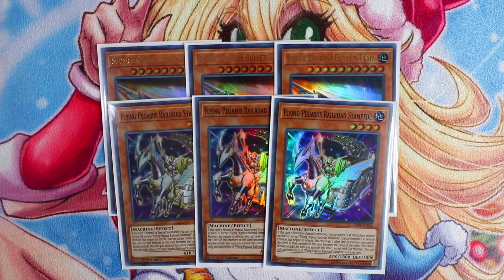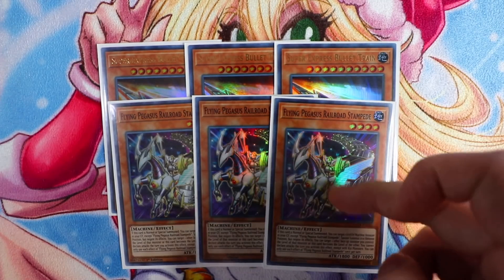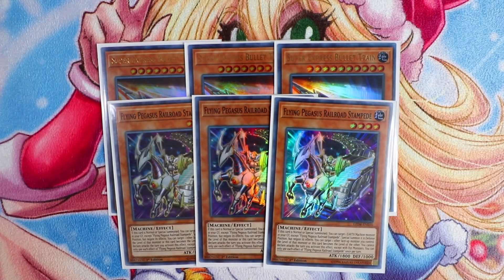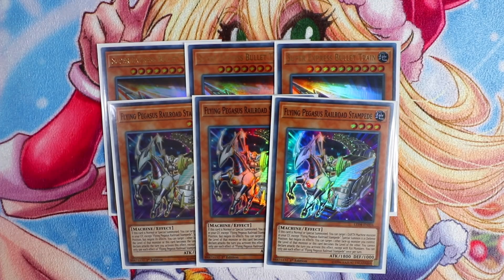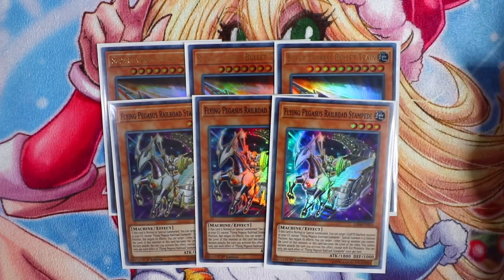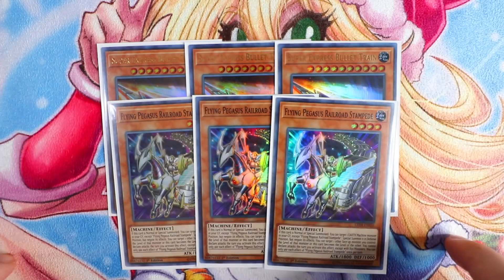Next, I'm playing triple Flying Pegasus Railroad Stampede. When this card is normal or special summoned, you can target one Earth Machine monster in your graveyard except Flying Pegasus and special summon it in defense position, negating its effects. You can also target a face-up monster you control — the level of that monster or this card becomes the level of the other — so you can make it Level 10 and overlay for a Rank 10 XYZ. This card is best during mid and late game to keep recurring Level 10 monsters from your graveyard. Three and three is very standard.